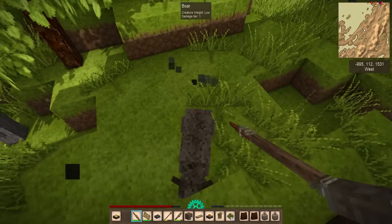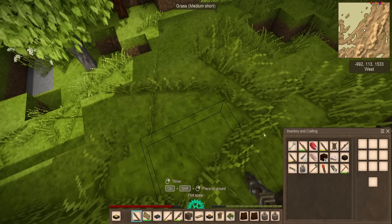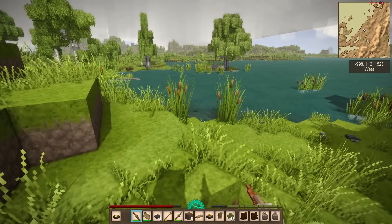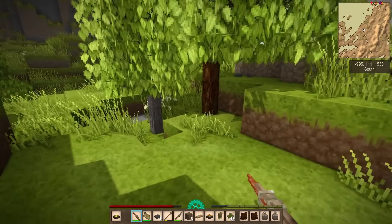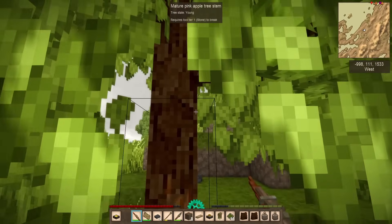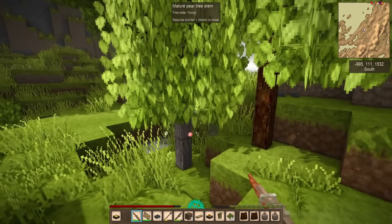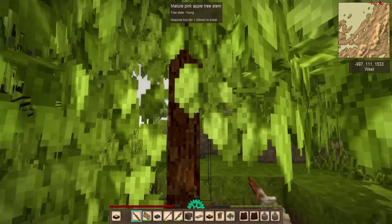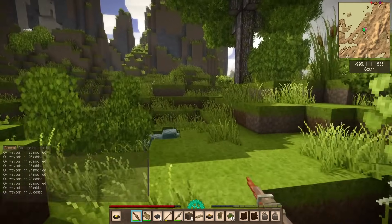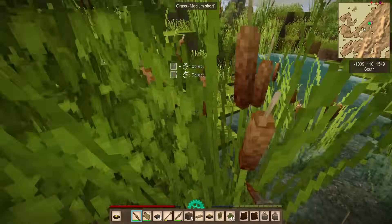We've got a mature pink apple tree — ow! Jeez! Back off, back off. I don't want to hurt you. Oh my gosh, that scared the heck out of me. As I was saying, a mature pink apple tree. That pig aggroed on me because it probably has piglets nearby, but it ran away fast enough. There's also a pear tree and a pink apple tree. What I could do is break these little side stems, bring them back, and use them at my base. I could also just let these grow and mark them on my map. I now have apple and pear marked on my map so I can come back to these. Maybe as the year progresses they will ripen up. But I'm not into propagating them just yet.